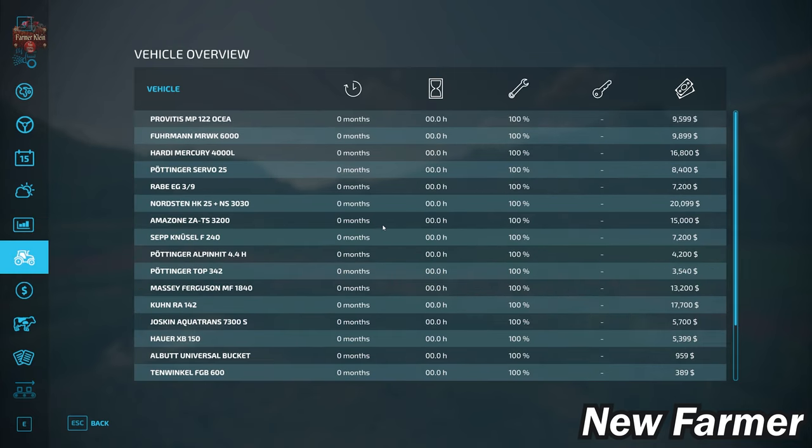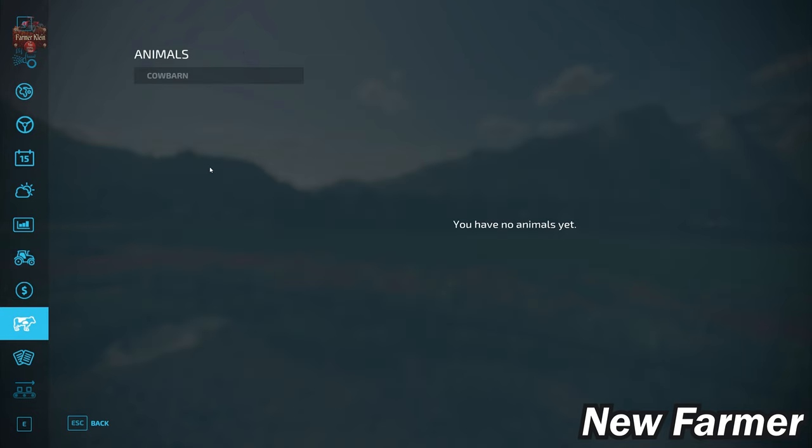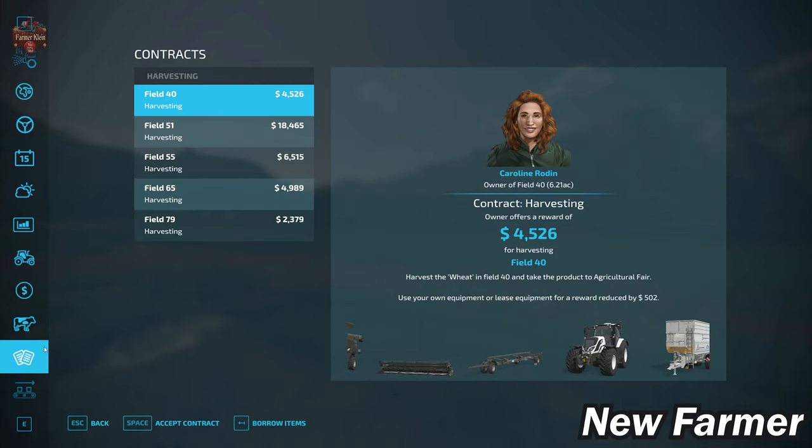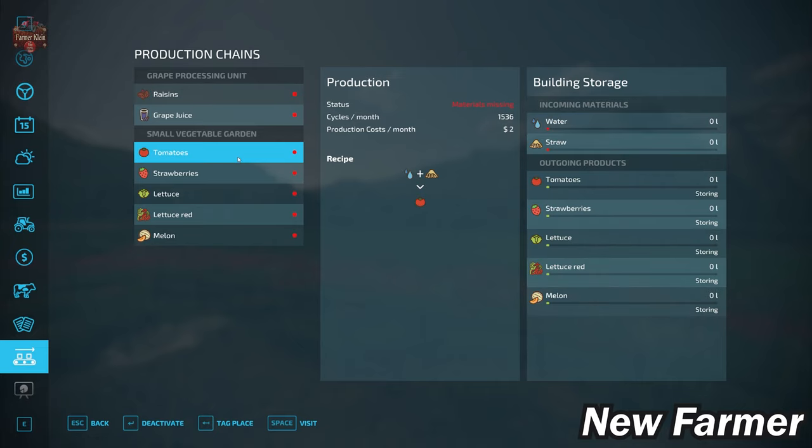With respect to our starting fleet, we start out with a decent listing of machinery — all owned, none leased. We have cows at the main starting farm, but there are no cows in the barn. We do have contracts available, and we start out owning a grape processor at the main starting farm and a small vegetable garden, which produces tomatoes, strawberries, lettuce, red lettuce, and melons — all we need to provide is straw and water.